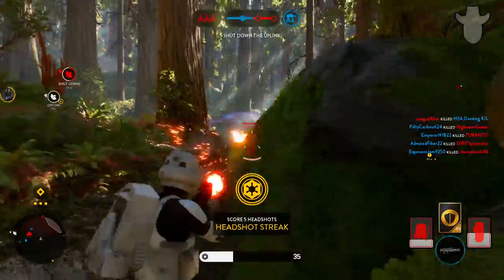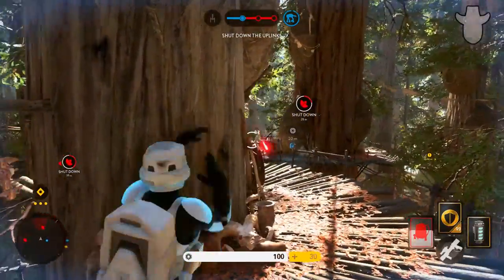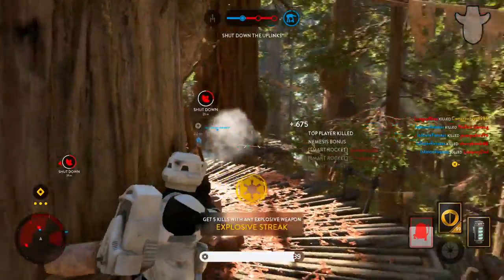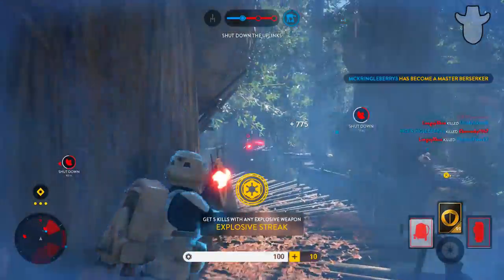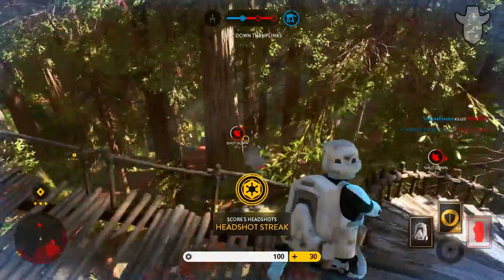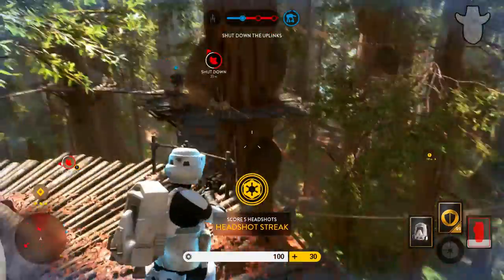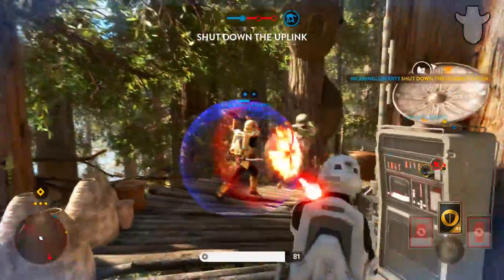In this clip, I shoot at the objective without being on it. This combines the good positioning aspect along with the points of interest aspect. Being near the uplink might give out the same effect as being on it — you can actually do as much and even more damage to enemies just because you are playing smarter and staying alive.